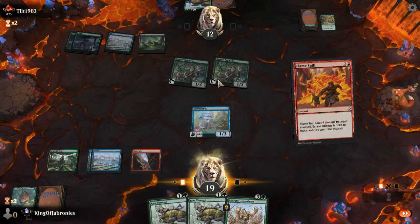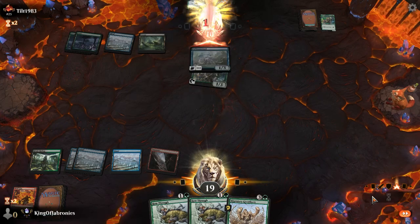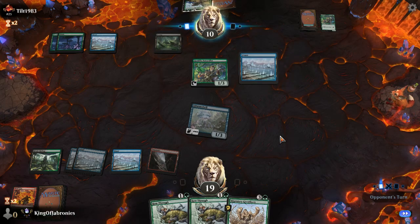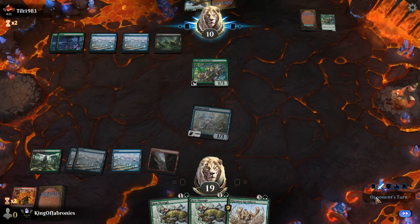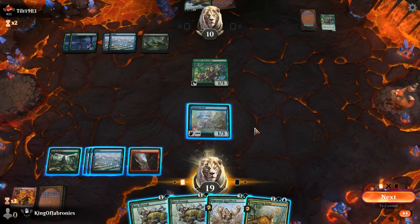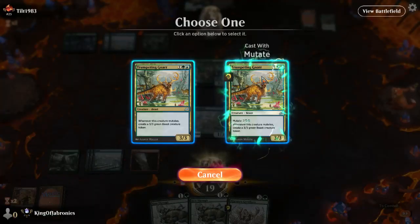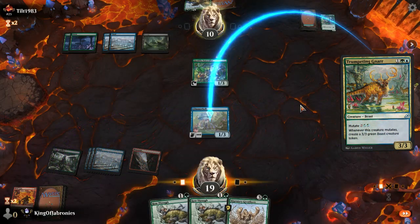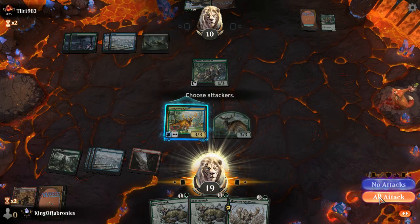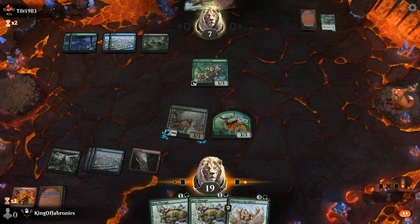Opponent has Charge of the Great Wurm — might be right to Flame Spill the Humble Naturalist so he can't cast his giant Sandworm. Making sure he doesn't cast it for seven otherwise he runs away with the game. He just needs one more mana. Mutating the Migratory Greathorn next turn — getting a three-three and connecting in the air for three. The opponent only has two cards in hand. Next turn mutate Greathorn over it and make another three-three.